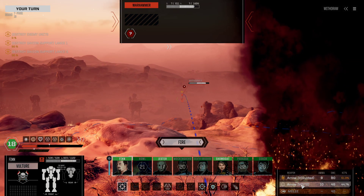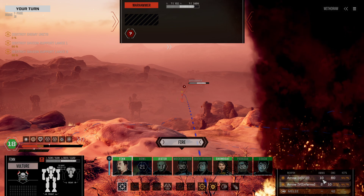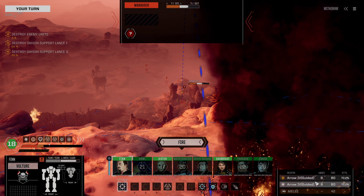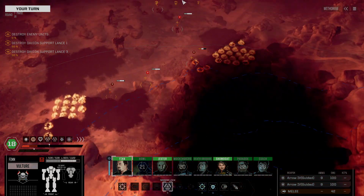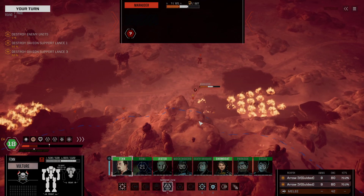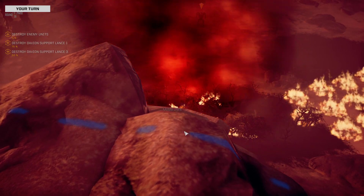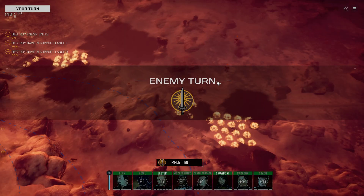Marauder, Atlas, Warhammer. Is it worth it? Not yet — save it. We've got the ERPPC. No visual ECM shield — do I have the sensors? Yes I do. We'll lay a sensor lock down onto the Marauder and lay a little bit more heavy firepower. We need to neutralize his ability counter. And he's dead. So we have effectively neutralized their indirect fire capabilities in their entirety.